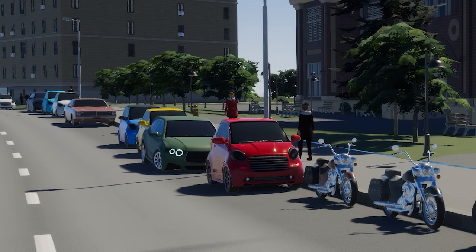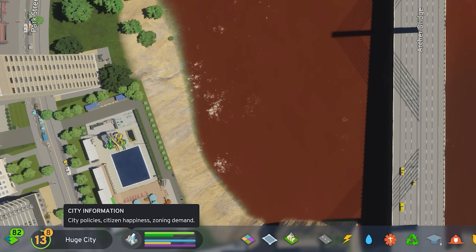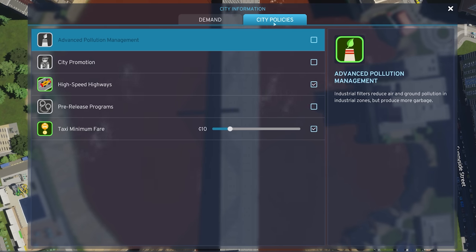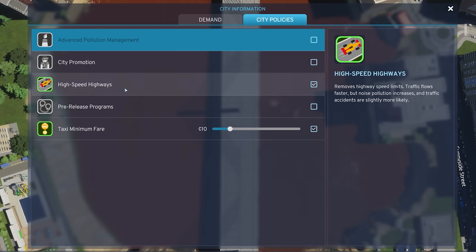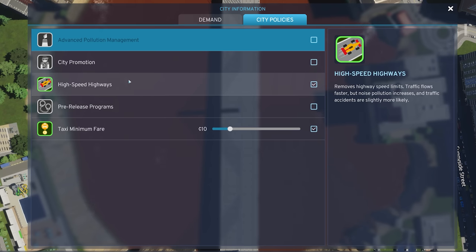That is subject to change depending on how they patch the game moving forward. If charging people an exorbitant fee to park in your city wasn't quite enough, don't forget you can navigate down here to the City Information tab. Not only will you get some, maybe slightly useful, insights — although somewhat vague — into the different demand areas, but also if you swap to City Policies, you can instigate some policies citywide. No need to produce individual districts. Here anything's on the table, though the options, as you can see, are somewhat limited.